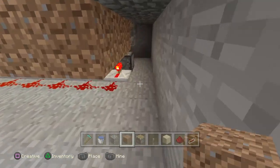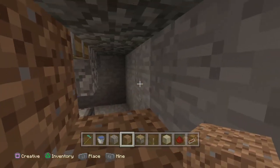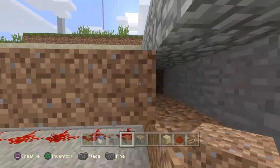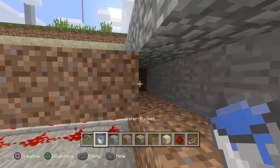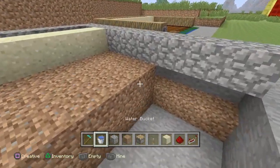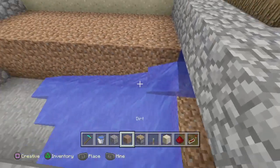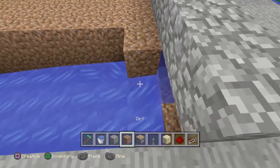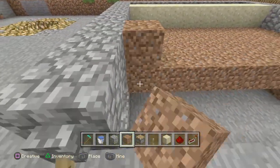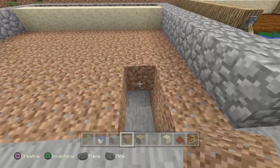I would recommend coming over here and making a little pathway to put some water in. I'm going to cover up the redstone and put some water over here, and then fill the rest in with dirt for the actual farm.